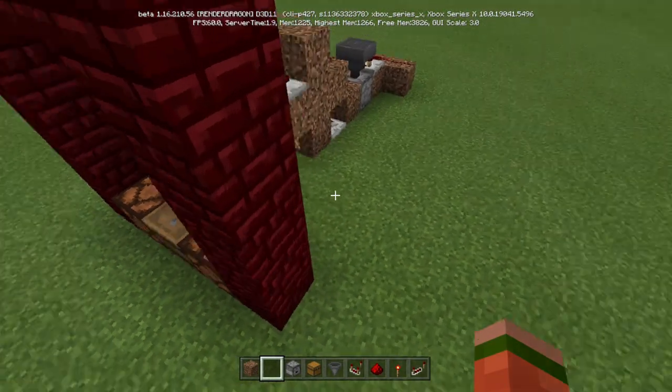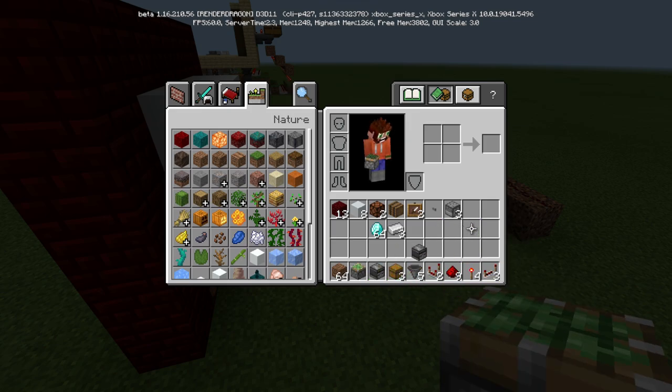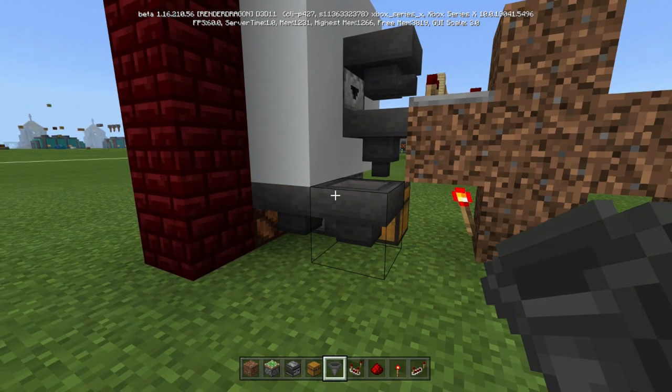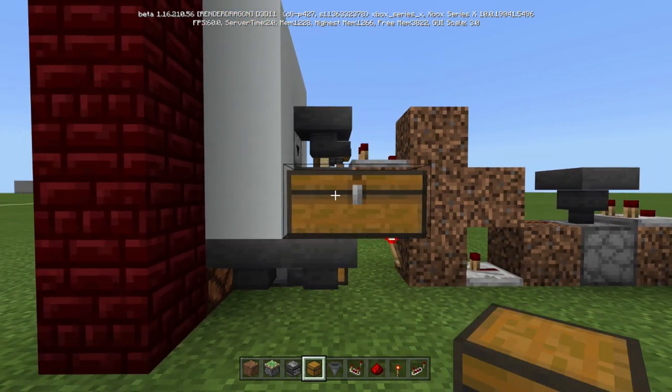Now that the dropper is there, all three of our droppers are placed. We can put the droppers item down. Now that that dropper is there, we're going to crouch, place one hopper, two hopper, and now crouch and place a double chest like this. This is for your prizes.